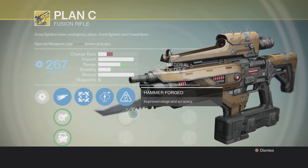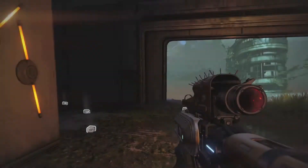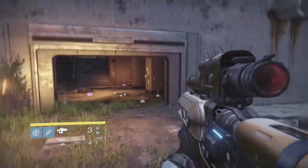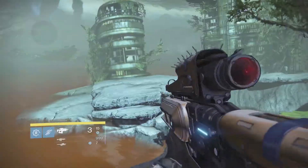I'm using Plan C right now because I think it's a really good weapon. It's good for crucible but I've been using it for the Vault of Glass — it helped me a lot. It almost one-shots all the oracles, except in hard mode where I use my Radius. In the new update I think you can move faster with it.